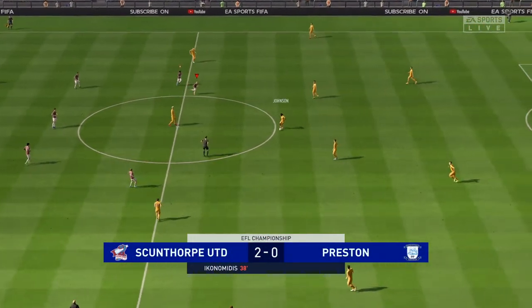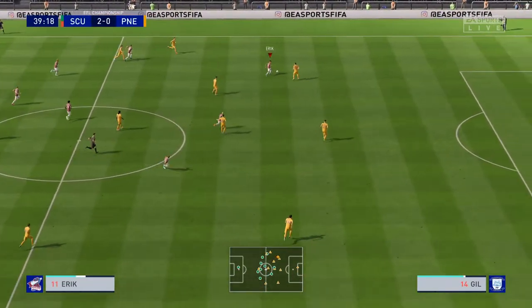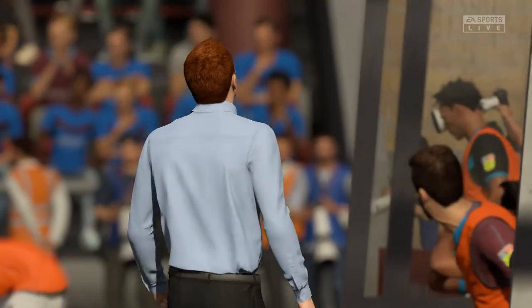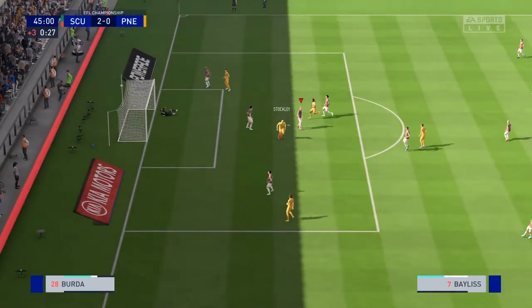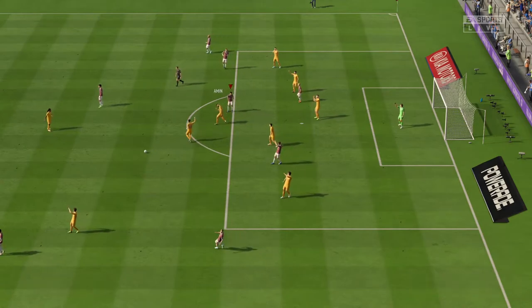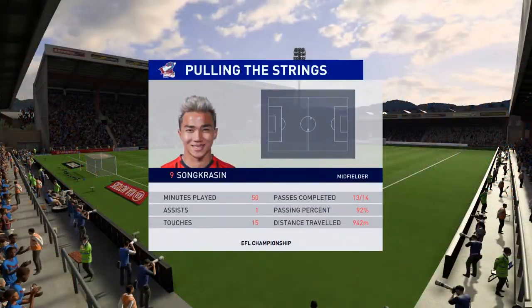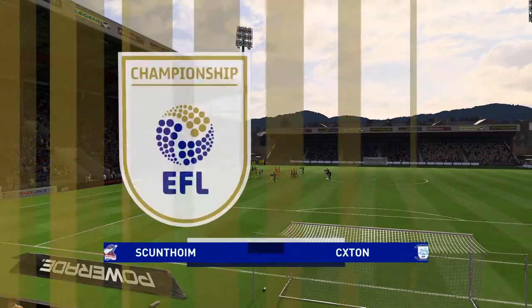Preston North End kick things off again and they are falling apart very early in this game. They hand the ball straight over to Eric, who feeds Soncrasen — Eric goes through one-on-one with the keeper but somehow misses it. Stockley gets a cross in unmarked but puts the header wide — that's been their best and only chance of the half. And that does it for the first half. We've come out and absolutely blitzed Preston North End — it's Scunthorpe United 2, Preston North End nil at half-time.